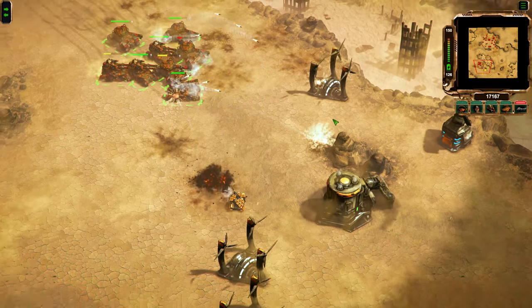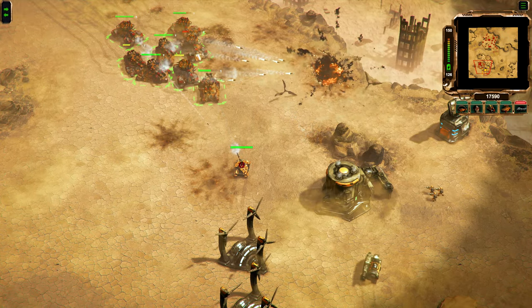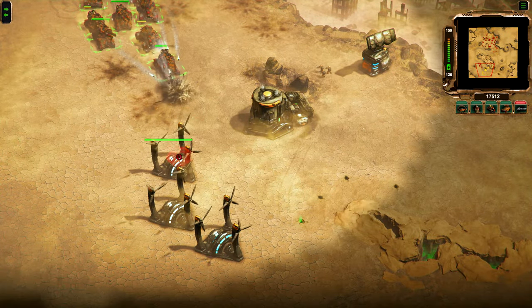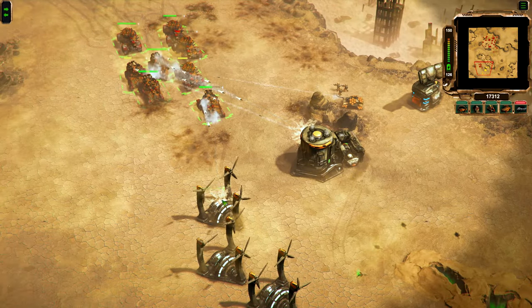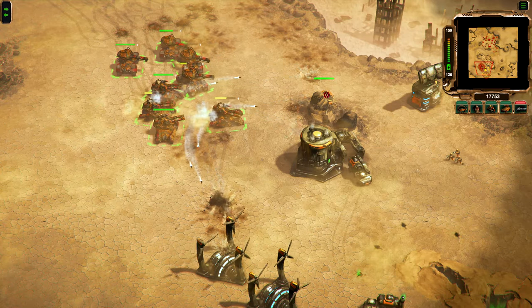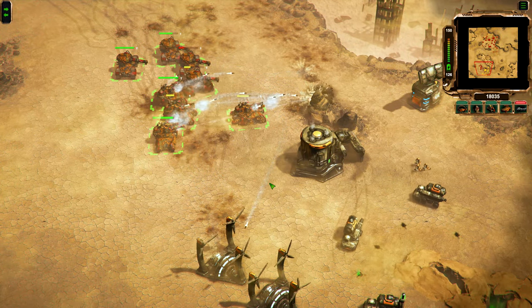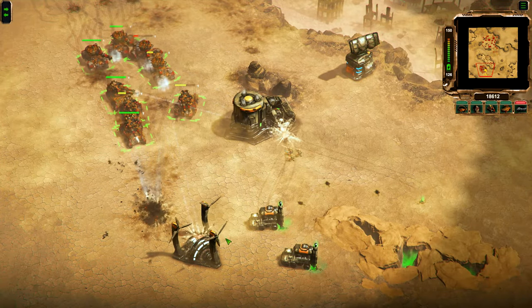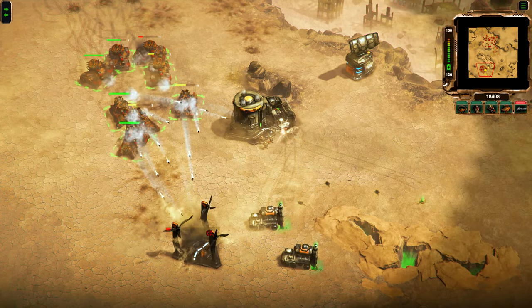Let's try to take out their power. They probably have more defenses on the other side, so the best option is to waltz through their base here — at this point it probably doesn't matter all that much anyway, because I don't think they have enough resources to stop me. There we go, here we go.